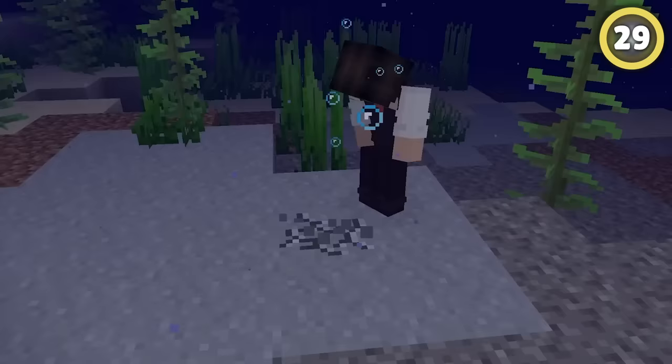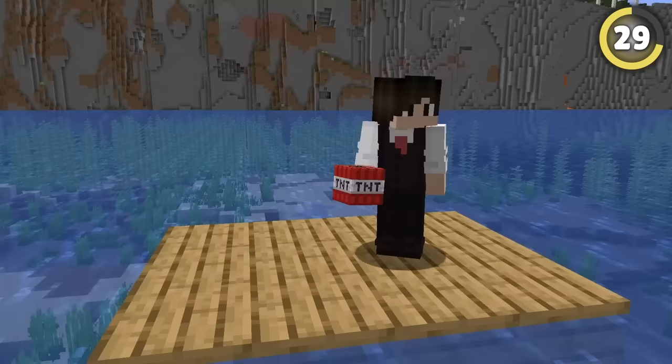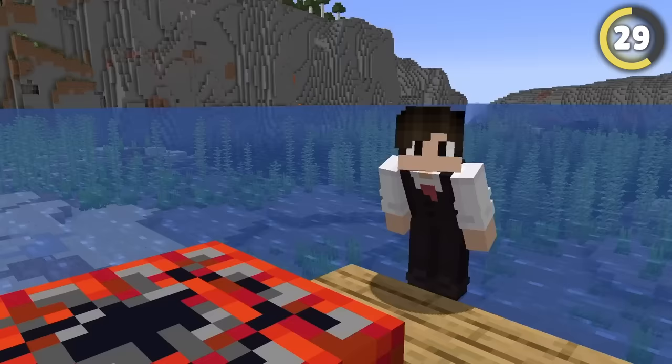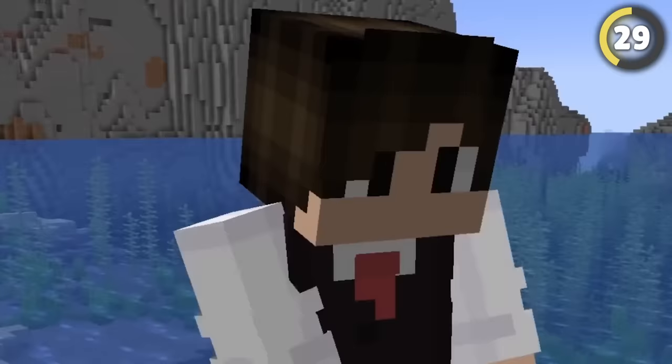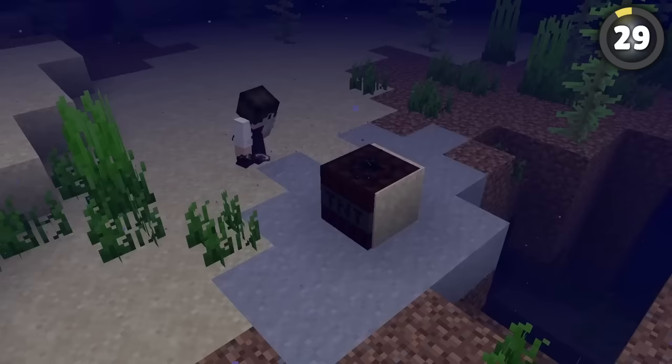Breaking blocks like clay underwater is annoying. There's the old door trick, but TNT is more fun. All you need to do is place sand or gravel on top before lighting it, and it works perfectly — it barely even damages you.